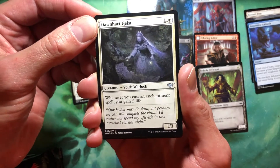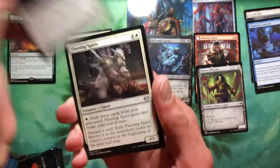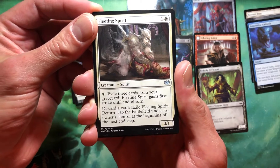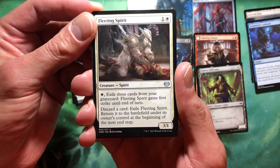Dawn Heart Geist — whenever you cast an enchantment spell, you gain two life. And it is a warlock spirit, 1/3. Fleeing Spirit — another spirit. We're in a spirit pack, folks. One and a white for a 3/1 spirit. White: exile three cards from your graveyard, Fleeting Spirit gains first strike until end of turn.